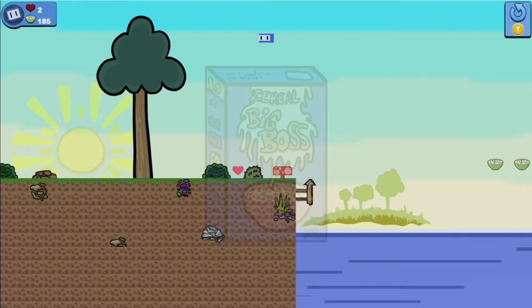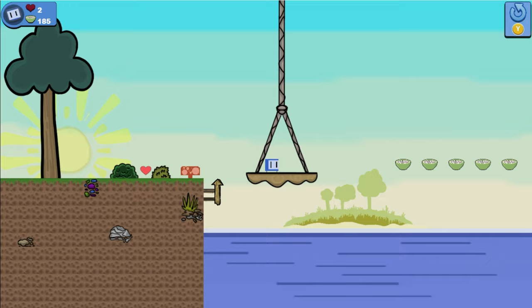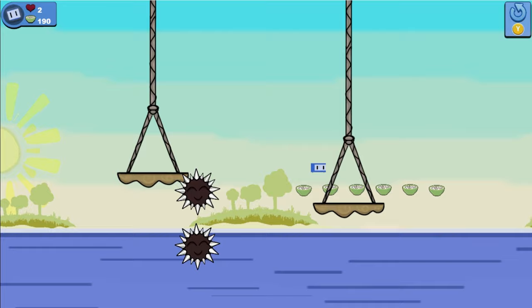This is the first time we get to meet our new enemy — it's just like the pink blob but this time it's green. Jump on two of these little lads and we'll get our next achievement. We're also going to be collecting our second cereal box and this will get us another new achievement. Once that's popped all we need to do is hop, skip and jump over to the ending.